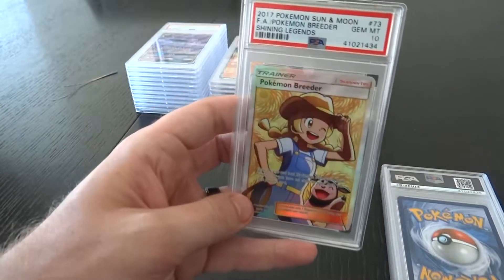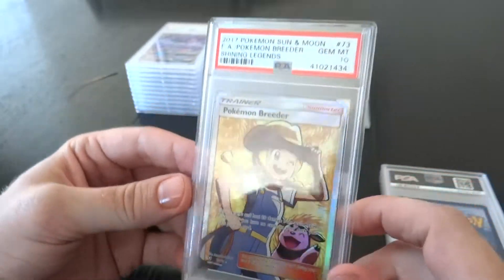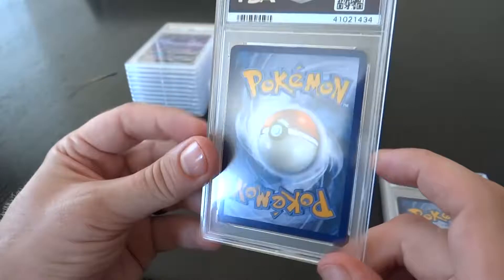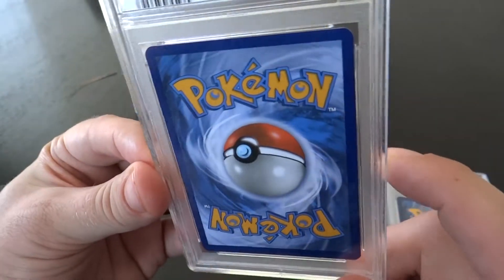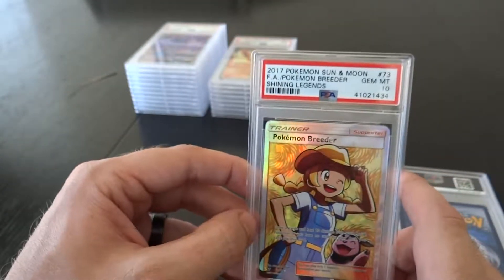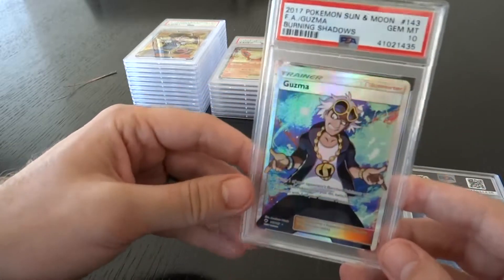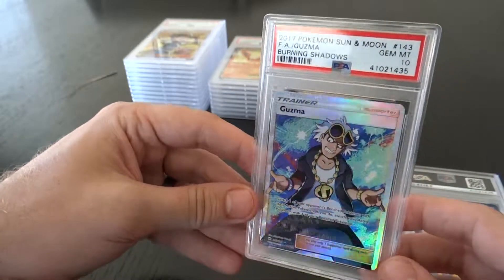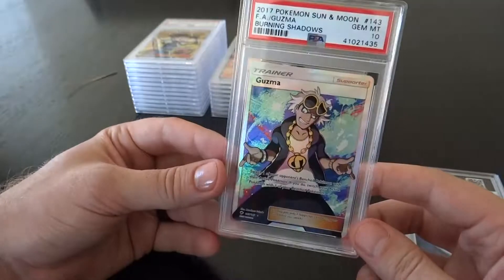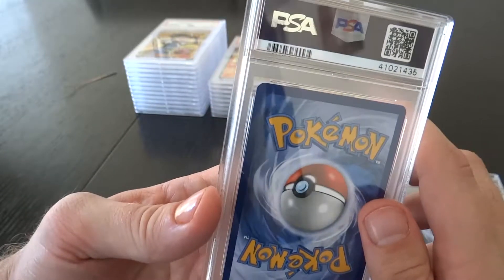Next up — full art Shining Legends Pokemon Breeder. Look at that, we got a few more full art trainer cards coming up. So flawless — no whitening in any of the corners, just flawless. Gem Mint 10, Shining Legends. Pulled that myself too. Next up — Burning Shadows Guzma. I have about three or four of these Guzmas, and this one was by far the best with the centering, so I sent it in and looks like that worked out for the best.